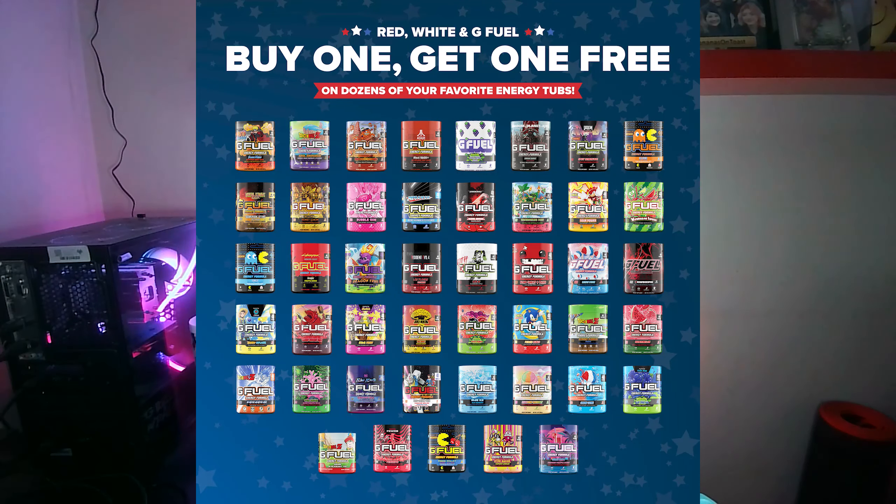Obviously when you're running teams like this, there's only so much that G Fuel can actually do to help you — a lot of games are unfortunately just going to be unwinnable — but in those matches that are super close, you'll need incredibly precise gameplay, and G Fuel certainly helps with that. Right now there is a red, white, and G Fuel buy-one-get-one-free sale going on with dozens of different flavours, including new flavours Gohan Blackberry Tea and Duke Nukem Ego Boost, as well as G Fuel's unofficial flavour of the summer, Miami Nights. On screen right now you can see all of the flavours that are part of the buy-one-get-one-free offer.